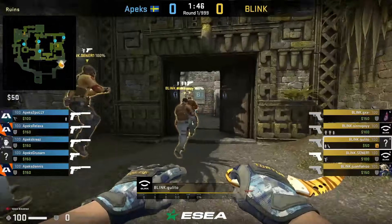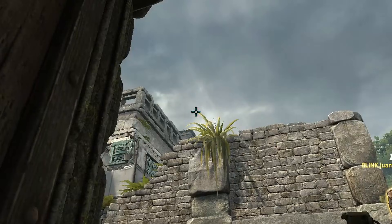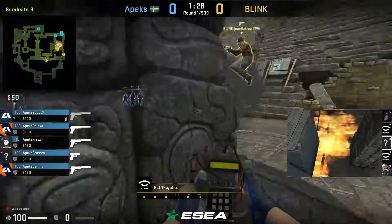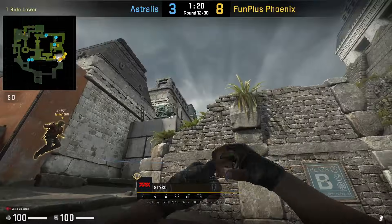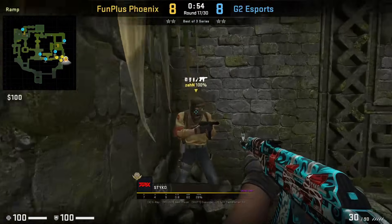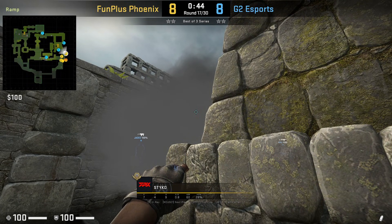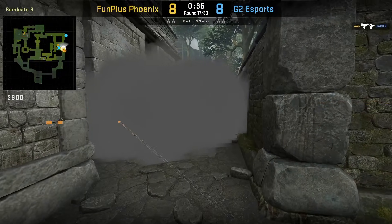Galito smokes short and mollies pillar. He positions himself with the X on the door. For the smoke, he aims at the tip of this leaf then left click throws. For the pillar molly, he aims at the corner of this building then left click throws. Another way to smoke short is to stand in front of this X, aim at this corner of the building then left click throw. Stiko shows us another way to smoke short if ramp is smoked off — he gets in the corner, aims at this part of the wall, then without moving his crosshair, moves up to the cubby and comes off the wall and left click throws. This is a forgiving smoke so don't worry too much about how much you move from the wall before throwing — as long as you have the initial lineup correct, it is fine.